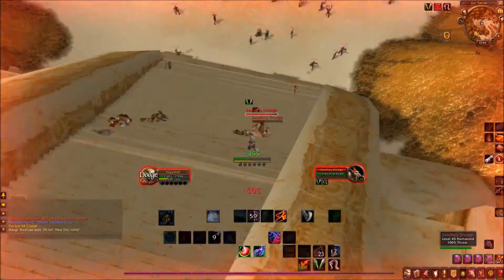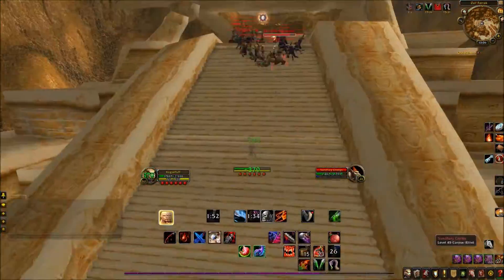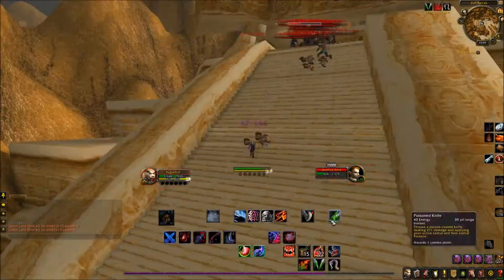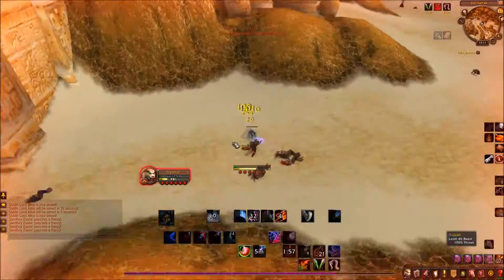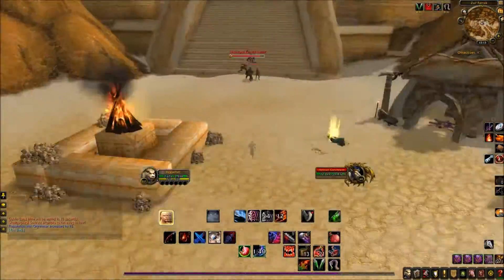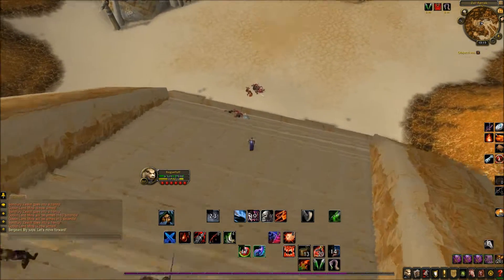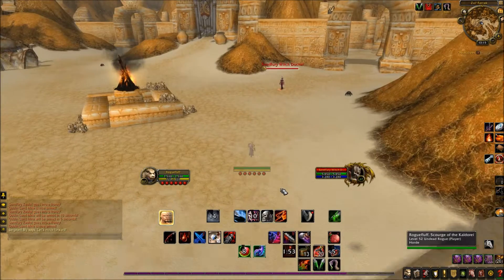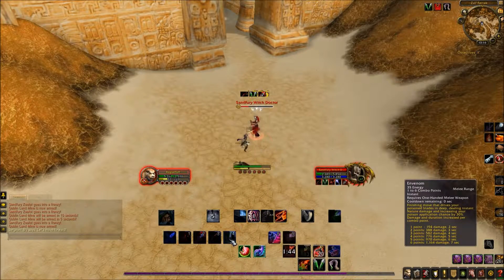Your first boss here is a Sanfury Executioner — he basically has a cleave and an execute, no big deal. Take him down and then go free the prisoners. Unlike vanilla where the prisoners would die if you let all the mobs go, in later expansions your friendly mobs do not die, so if you die you can run back in and pick off all the adds one by one. There are a huge number of adds all coming at you and you will have to kill them all — there's no way around it. You can kill them one by one or let them all mob together at the top; it doesn't really matter. At some point there'll just be too many, so deal with them in any way you see fit.